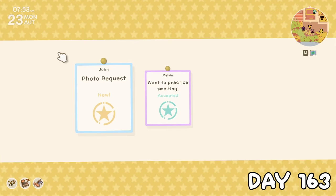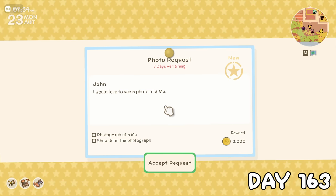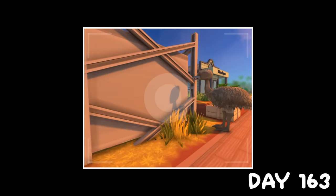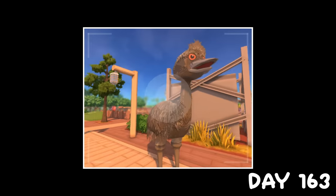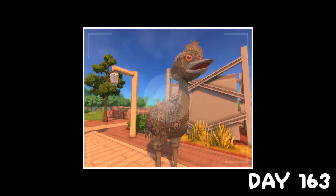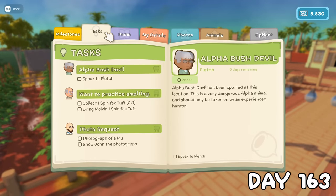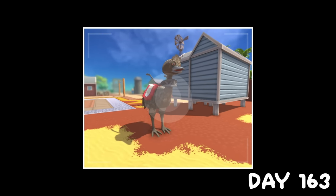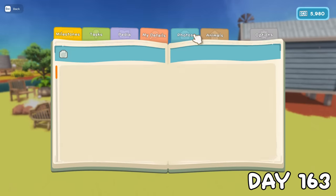On day 163, John asked for a photo of a moo — simple enough since we have one. When I went to grab my camera, there was a wild one right by the elevator, so I snapped a quick pic. It got stuck on a screen and I thought nothing of it at first, but when I checked my journal it didn't seem to register the picture. I tried again with our friendly beach moo, but the same thing happened, and the photos weren't even in the photo album. This was clearly some kind of bug.